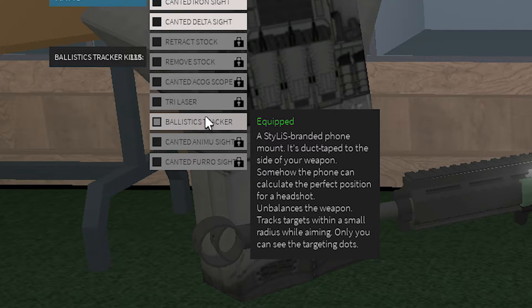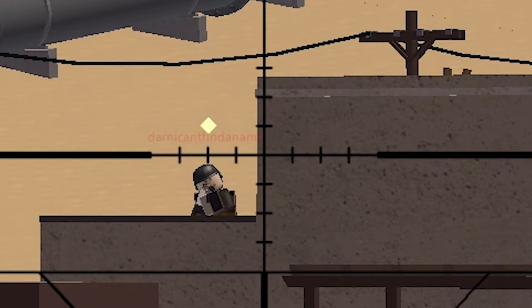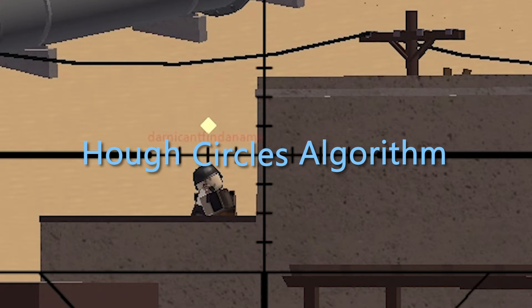The Ballistics Tracker shows a little diamond where you're supposed to aim to account for bullet drop. Since this image is always exactly the same color and scale, I should just be able to search for this image on my screen. To quickly test if this was possible, I used something called the Hue Circles algorithm in the aim trainer so that I could identify where on my screen the targets were. And since I already knew where they were, I figured I might as well go the extra step and make an aimbot as well.